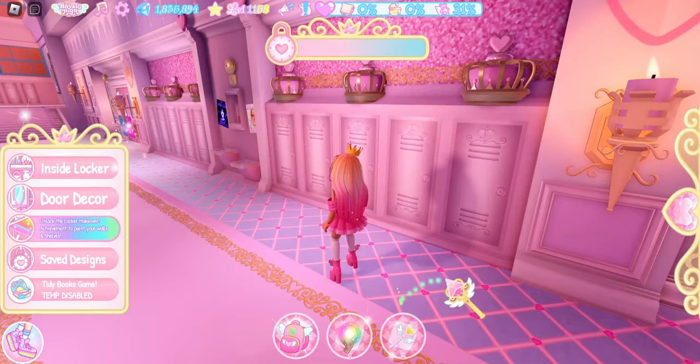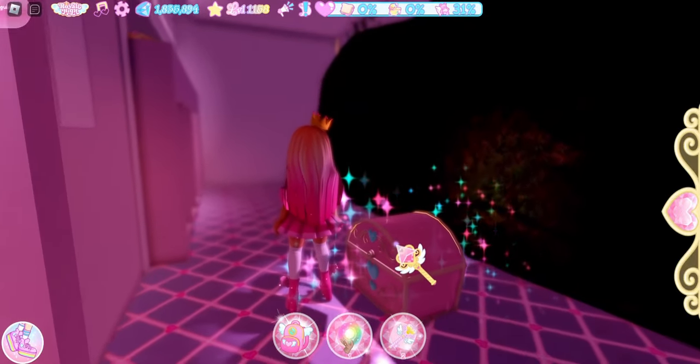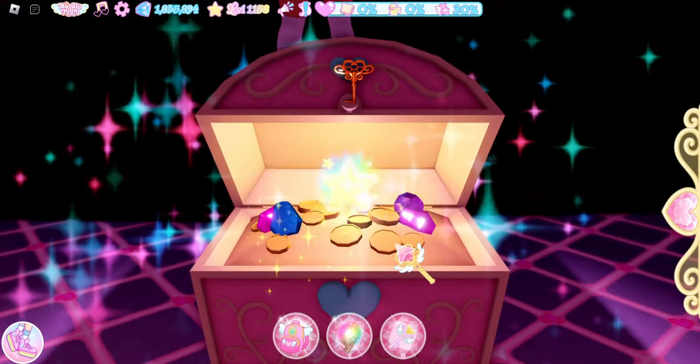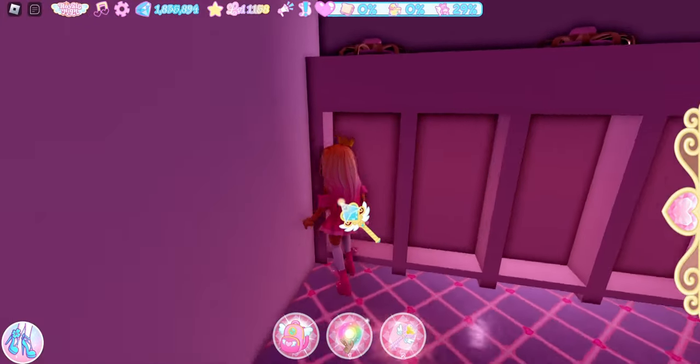Now we need to open up one of the lockers, so go ahead and put in your locker combination. Once that is open, you can walk through them — and here is a chest! Inside this chest, do you find an accessory? No, we found 150 XP.